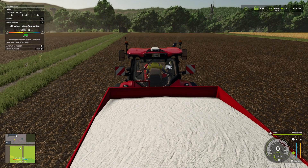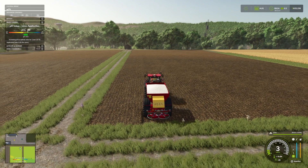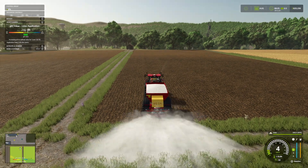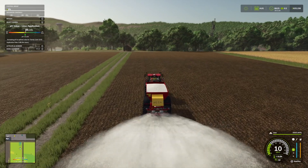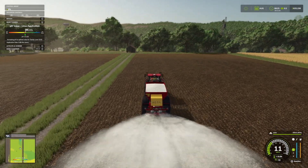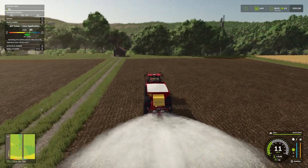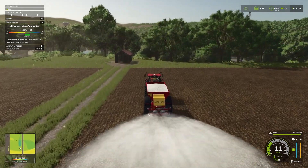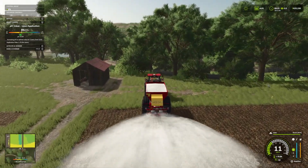Let's just zoom out a bit and we'll start applying lime. I'm starting to apply lime — you can see in the little minimap that the colors are changing, and the required amount of lime has been applied as you can see by the application rate in the control group panel on the top left.